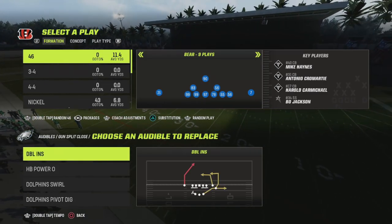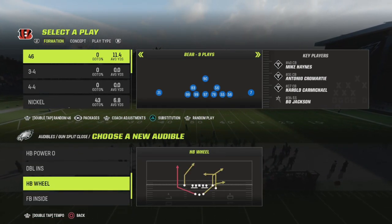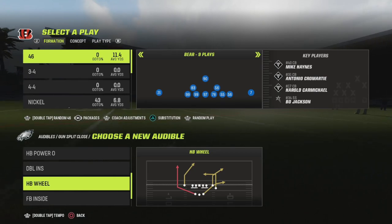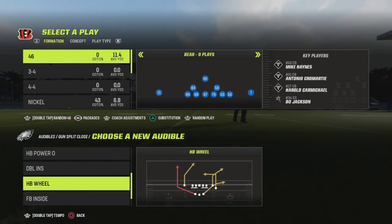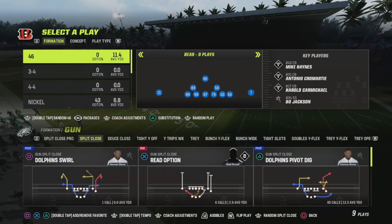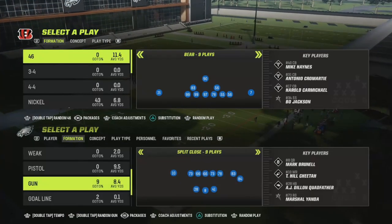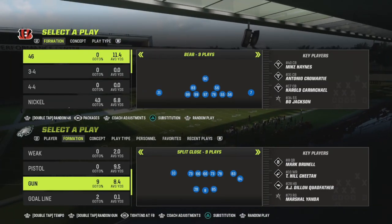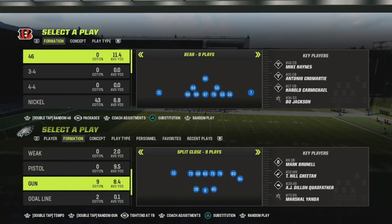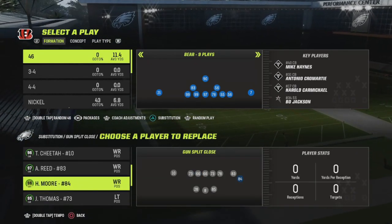For my audibles, you can substitute the halfback wheel play - it's very good when you're being blitzed super heavy. Now before I go into the audible specifically, there are two different audibles you can do in this formation. Number one, you can audible into a three wide receiver, one tight end, one running back - a 3-1-1 formation.